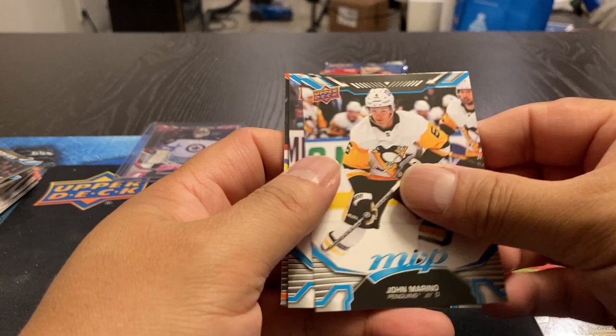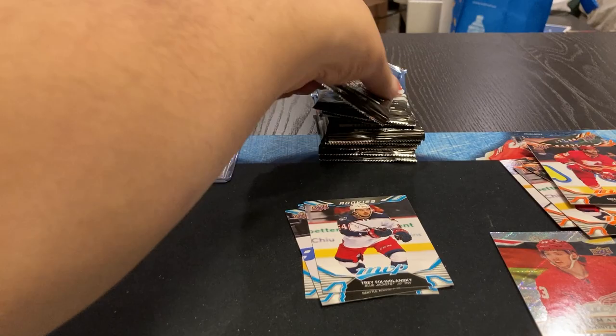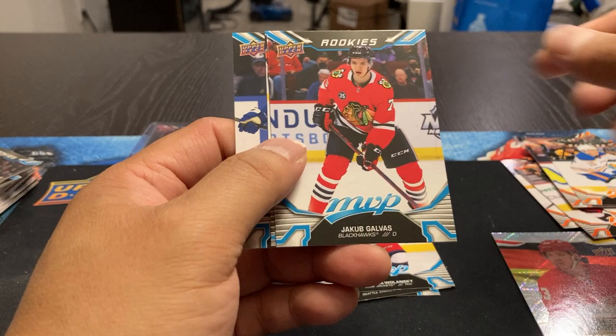Marino, Schwartz, Byfield. Got a Samuel Gerrard Silver. Noel Hennepin, Suzuki, Huberto, and Sagan. Vladar, Stevenson, Krug. Pinpoints — Stamkos. Yokoharu, Jakob Galvis, Gerrard and Stamkos.